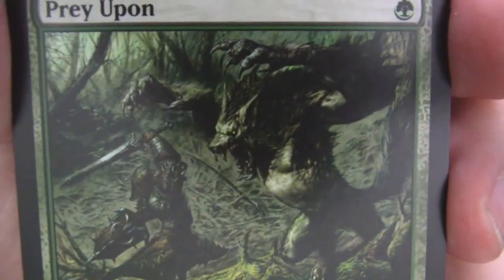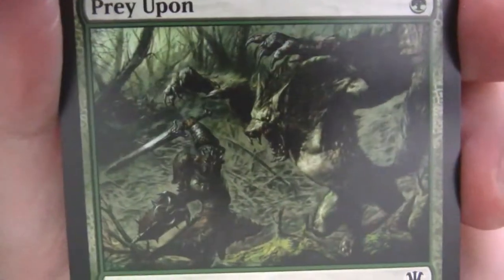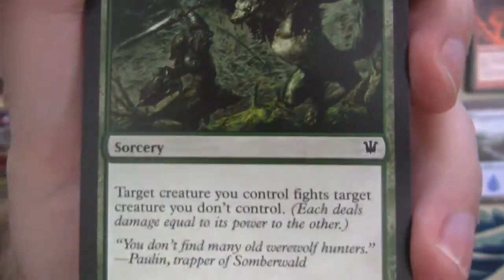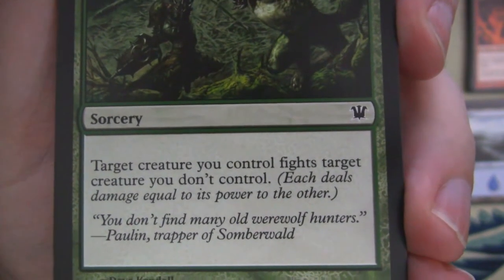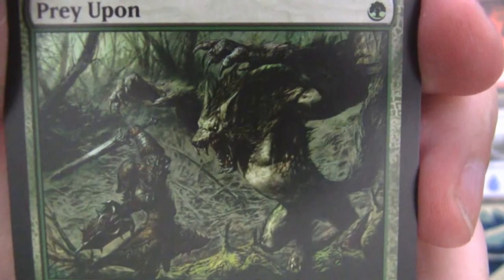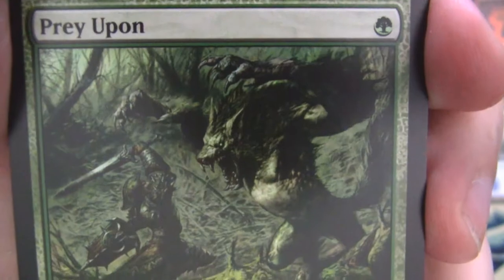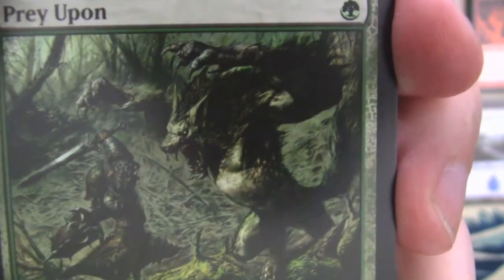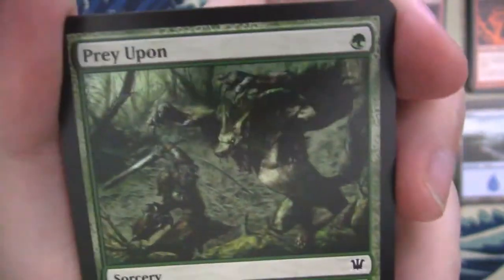Prey Upon — great little card. Of course you don't know who's preying on who, because this is the werewolf hunter with probably a silver sword and the werewolf coming in. Which one is hunting who? That's up to you to decide. 'You don't find many old werewolf hunters.' So the quote says most werewolf hunters are young because they end up dying to werewolves. Chances are the werewolf hunter is the one being preyed on. But at the same time, if you're hunting a werewolf and the werewolf comes after you, your job is made a little easier.